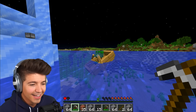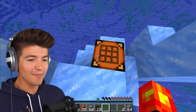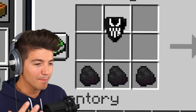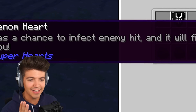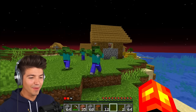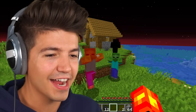I'm going to laser you. We have everything we need to make this heart: coal on the bottom, the symbiote, glass, and the ink sack. Look at this venom heart — it has a chance to infect an enemy hit and they will fight for you. We're going to change every single one of these zombies into a creature that will fight for us.